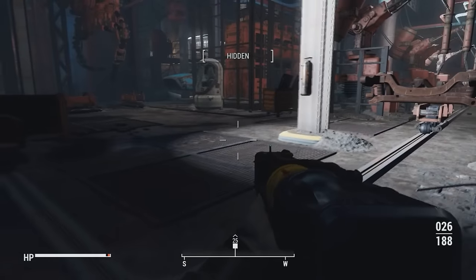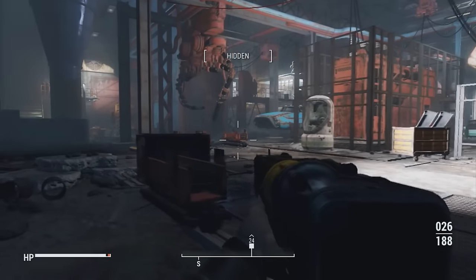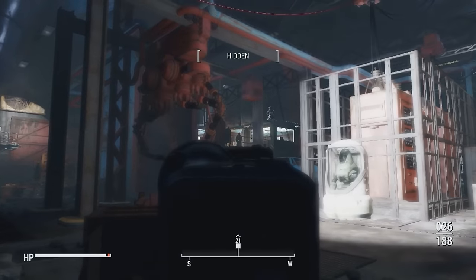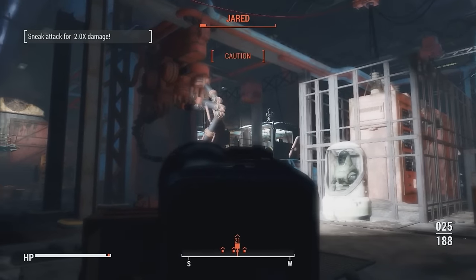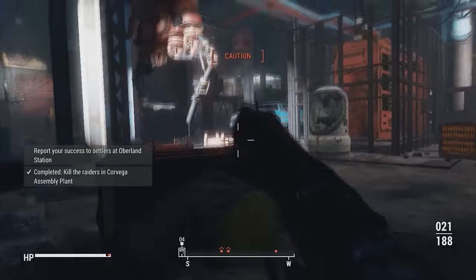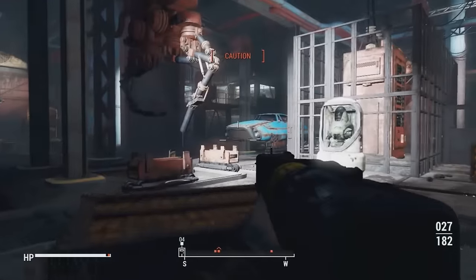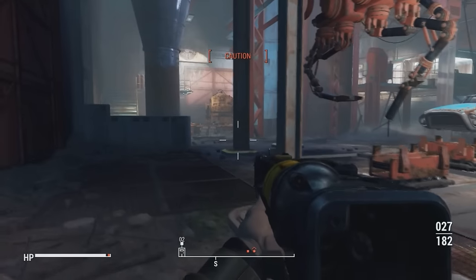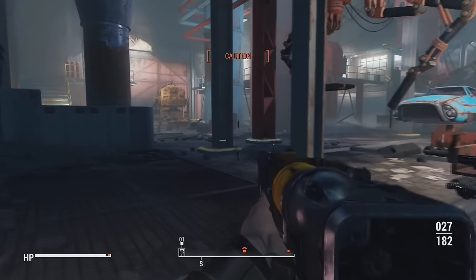In Fallout 4, in order to be sneaky, it's important not to make a lot of noise. But what's even more important is to stay in the darkness. You can see right now I'm in the dark, and I can shoot a guy, a turret, and there are 3 more enemies — and still they haven't spotted me. They're searching for me but they don't know my position. So guys, always avoid the light — it's a huge factor in Fallout.